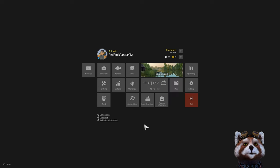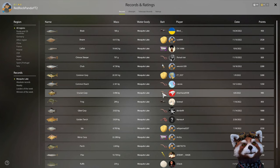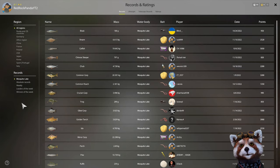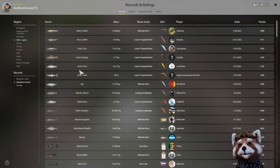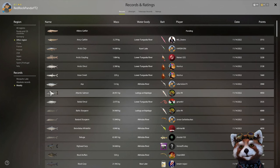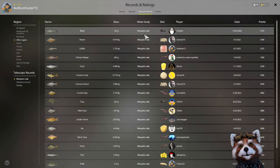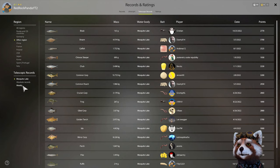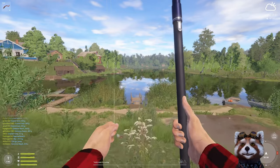That brings you back to the Escape menu. The next thing I recommend checking out is Records and Ratings — this provides information on what bait to use to get trophy fish. You can narrow down the information by clicking on your particular region. Absolute Records shows every fish at every map, and the Weekly tab shows the best of the week. Across the top you have Ultralight and Telestick records. Note that when changing the access across the top, you'll need to reset it to Weekly again to access the weekly records.